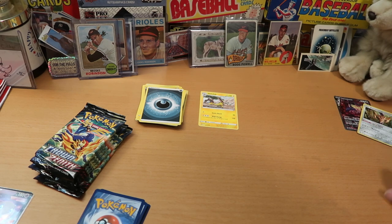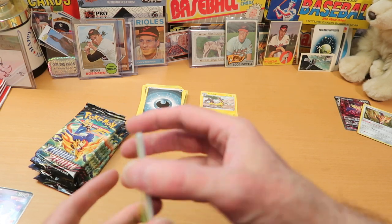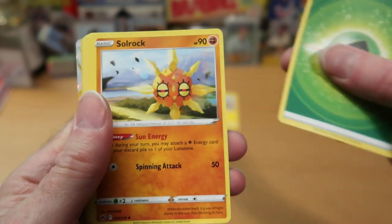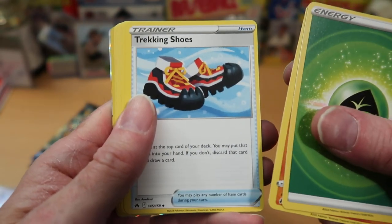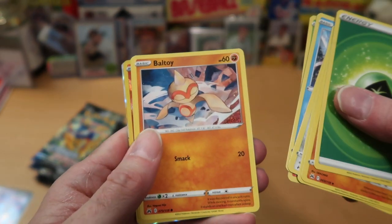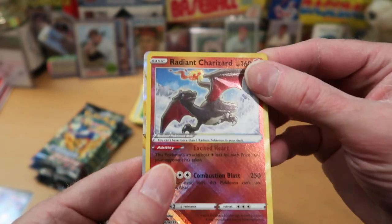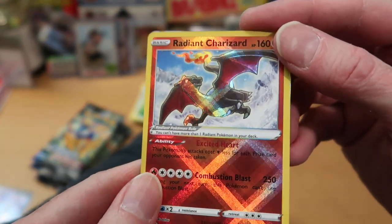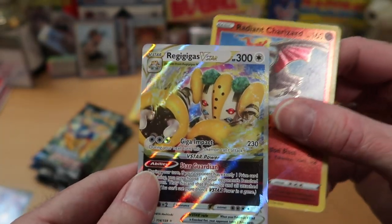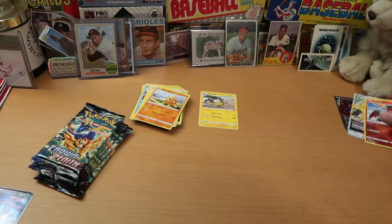We got Solrock and Trekking Shoes — I could use a new pair of those. Matang, Snorunt, Larvesta, Tangela — you can have the energy — Baltoy, Meowth. Radiant Charizard! Hello nurse, that is awesome! Check that out — we've got a full art behind it. Now we are talking. Look at that beautiful card. Can I get this one? Of course you can. Beautiful Radiant Charizard — that is a big hit for us. And behind it is Regigigas V-Star. Two very cool cards in the same pack.